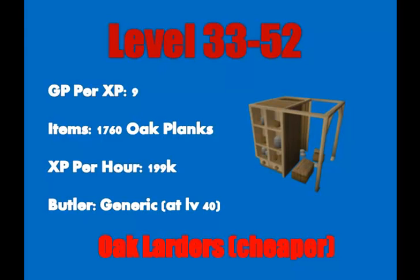You're only going to need 1,760 oak planks to reach level 52, and the XP per hour is roughly 199k. You can't use a butler until level 40, because all the butlers you can hire below level 40 are not worth using. So until you reach level 40, continue the method of running between the bank and your house. It will not take long to get to level 40, and then you can go to Ardougne and hire the butler.